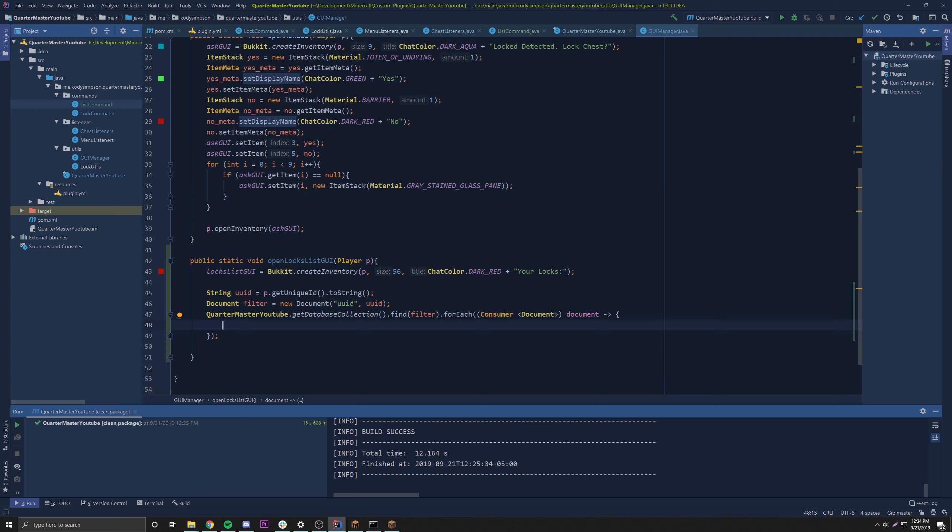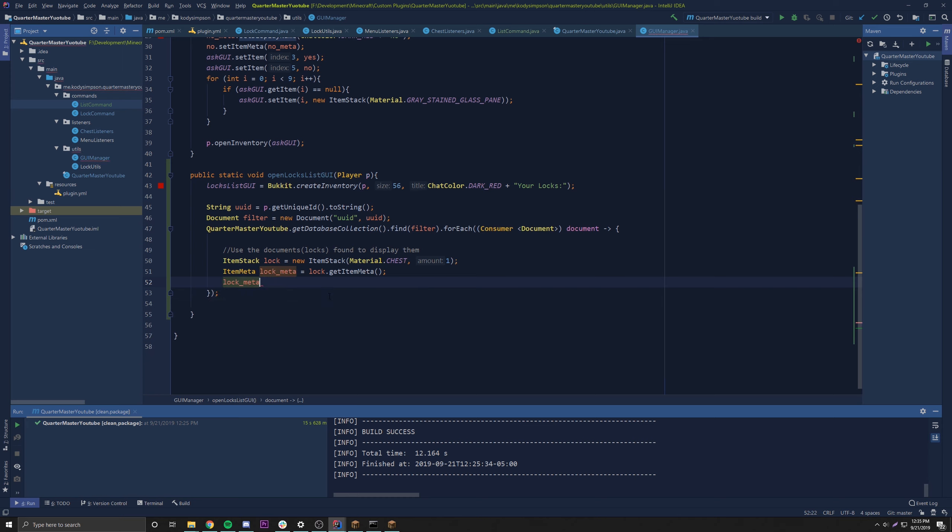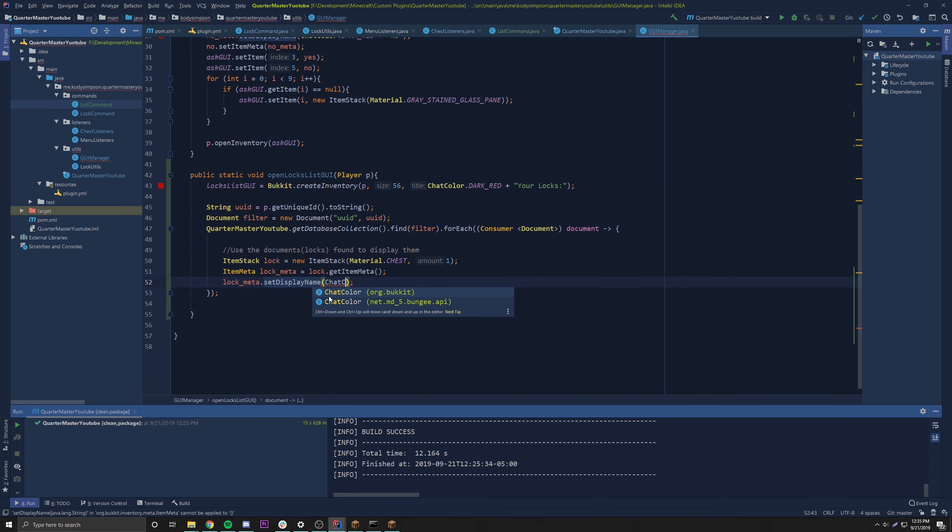For each document in the loop, we create an ItemStack representing that lock — new ItemStack(Material.CHEST, 1). We get the item meta: ItemMeta lockMeta = lock.getItemMeta(). We set the display name: lockMeta.setDisplayName(ChatColor.GREEN + 'Chest Lock'). Later we'll allow players to name their locks — for example, 'Diamond Chest' — so they can sort and identify them.